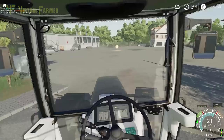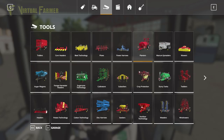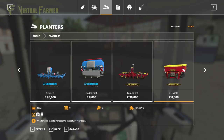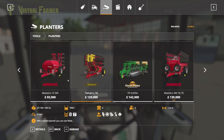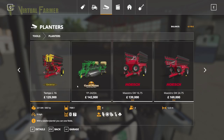We're looking at planters. Our tractor has 195 horsepower, so we can easily do the Solitaire and the Väderstad. We can actually do the Horsch Maestro — that's quite a good one. The Väderstad Tempo is unfortunately out of our range, as are the other Horsch ones. So I think we should go for the biggest we can, which is the Maestro.